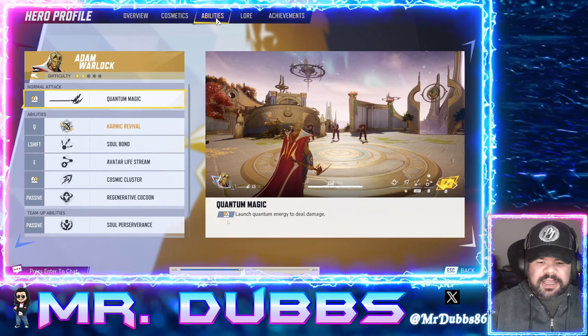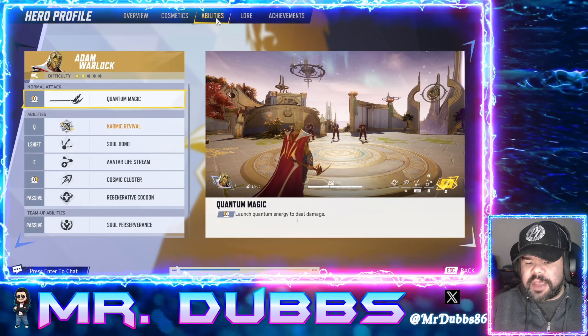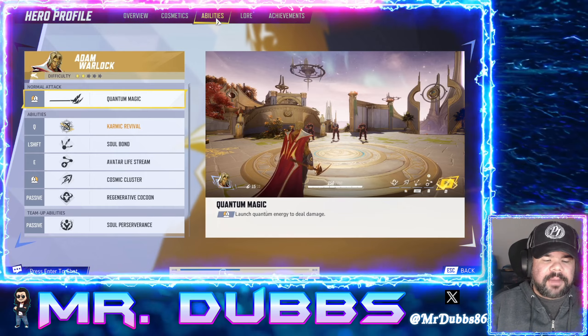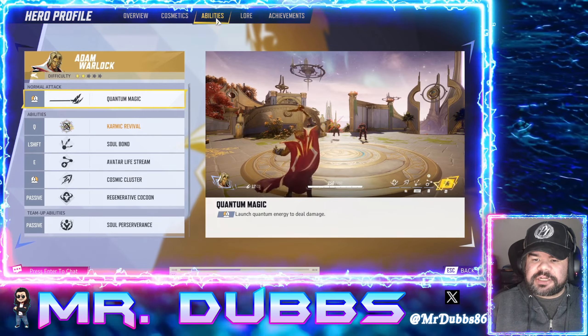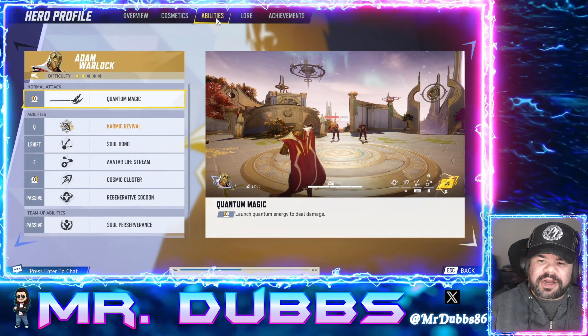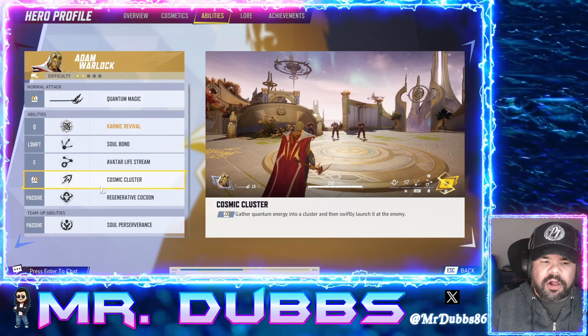His basic attack is Quantum Magic, where you can launch Quantum Energy to deal damage. He has 250 base health. His left-click base attack — Quantum Magic — and as you can see, three headshots and they are down. That is very, very quick. Looks hitscan, super quick, no time at all.